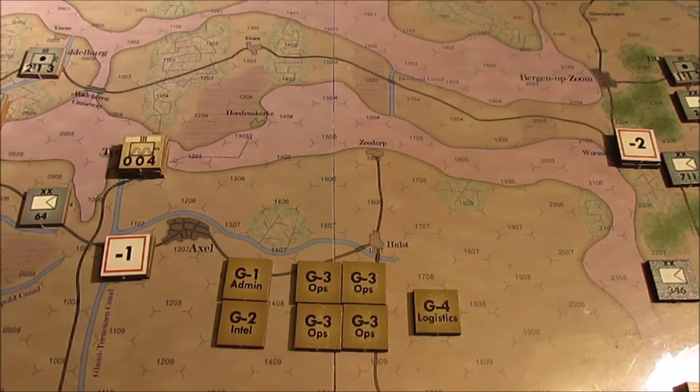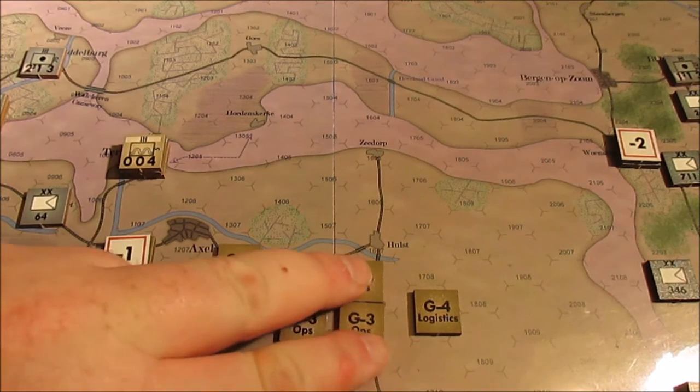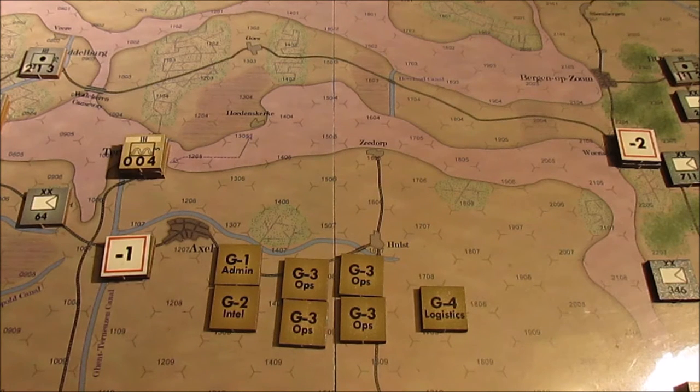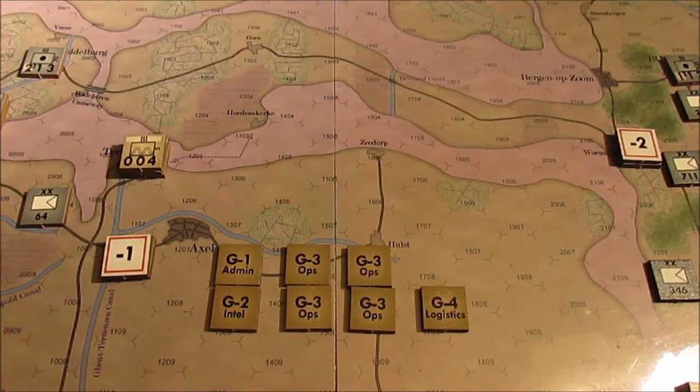Anyway, we're going to jump into this. I will say right off the bat, this is not the best game to be played solitaire. There is a command mechanic where each side selects operations chits for each turn — actually a turn in advance — of what they're going to do, without the opponent's knowledge, so you never know what your opponent is going to be selecting. It kind of goes to the command and control. The British forces have seven operation markers; the Germans have four.